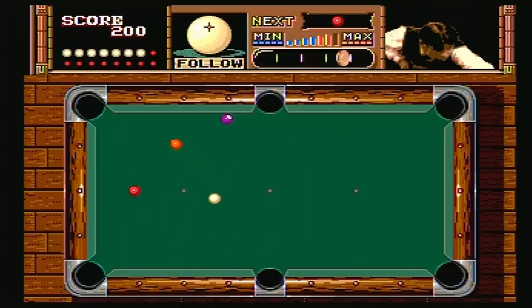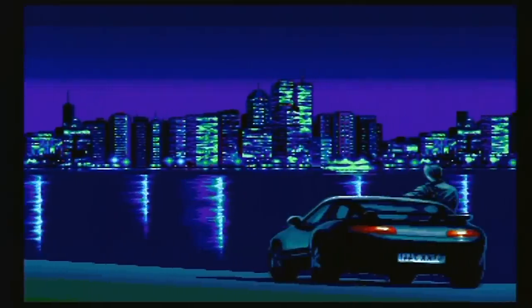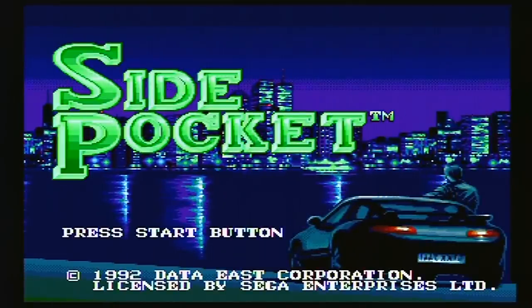Are you ready for the explosive non-stop action-packed thrills of playing pool on your Sega Genesis? If so, you're ready for Side Pocket. Originally released to the arcades in 1986 from Data East, this is Side Pocket.